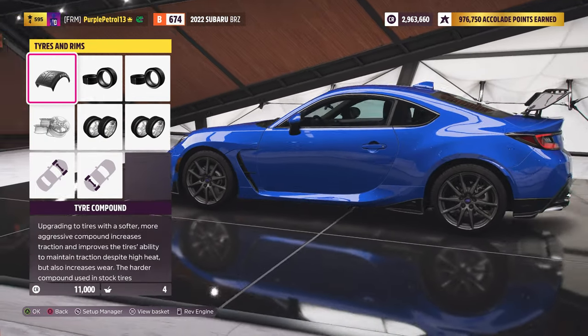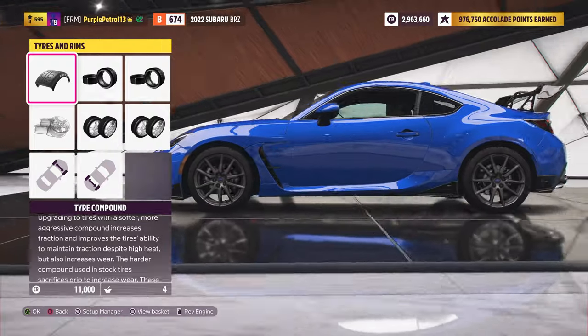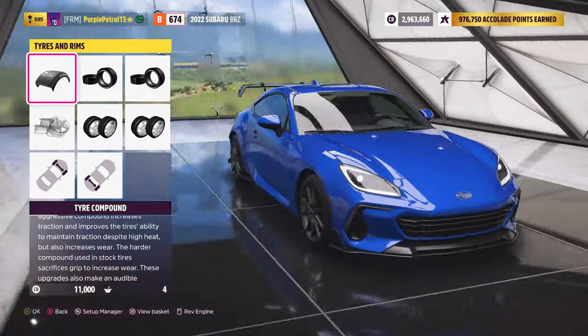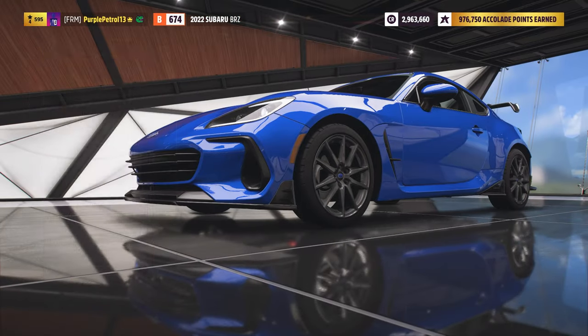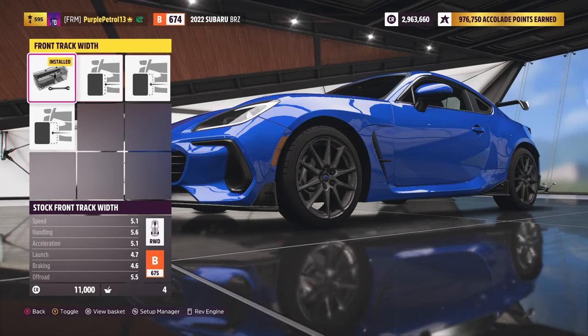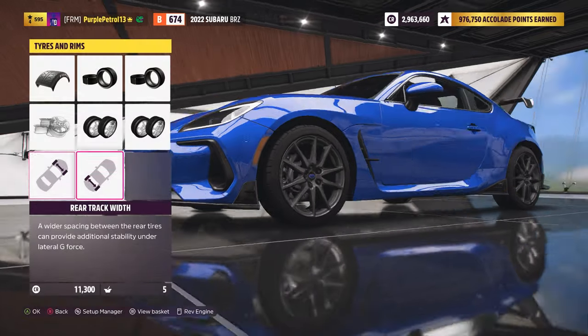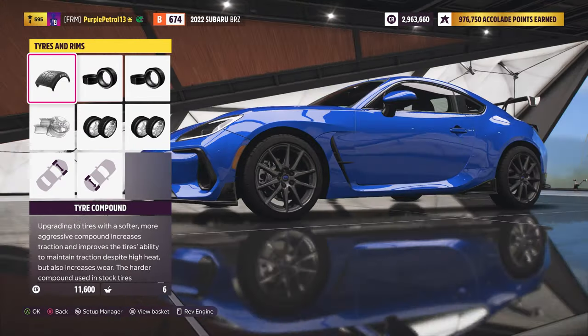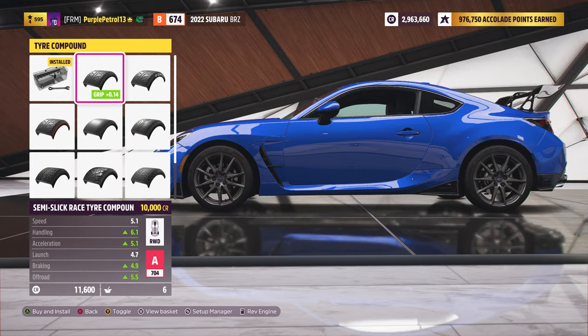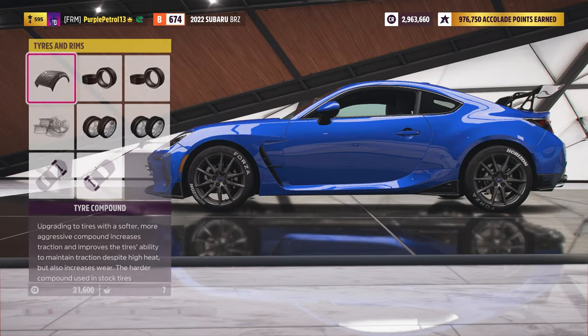I've made it slightly more aggressive with the aero, which interestingly doesn't change the front side blades like it did on the GR86 with the Toyota parts. To go with the slightly more aggressive styling I'll bring the track width out, put it on some slightly better tires, and slightly lower the suspension.